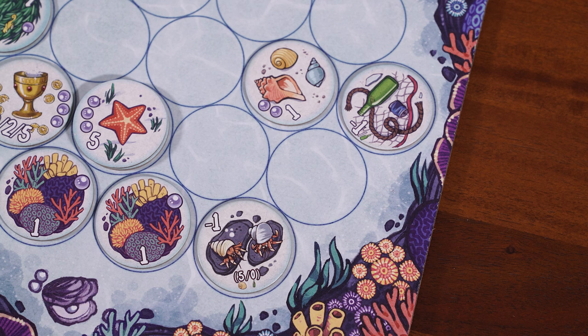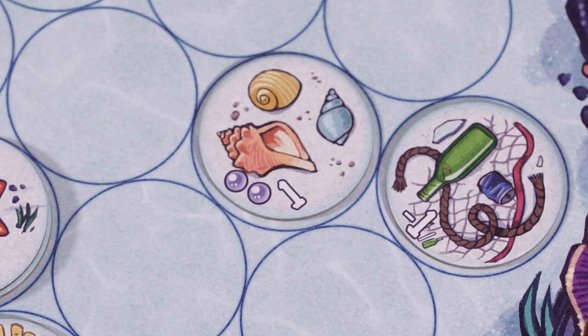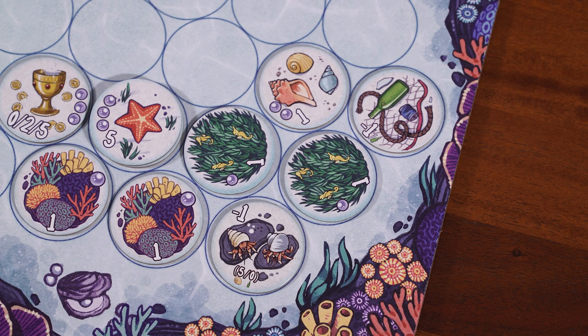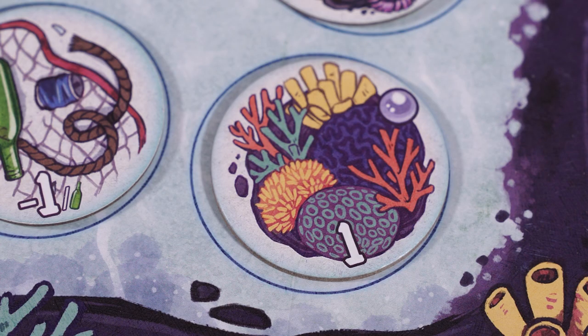Hermit crabs function in much the same way, but rather than looking for oysters, they're looking for a home. A home for a hermit crab is either an empty shell or a trash token. Another difference is that hermit crabs do not have to move one space every turn — it's up to you whether you would like them to — but eventually you do want them to find a home because they'll be worth more points. An empty shell token by itself is only worth one point, but if you get a hermit crab onto that empty shell, it's now worth six points. Both sea stars and hermit crabs can move on top of other tiles — tiles do not block them. The only exception is coral tokens, which they will have to go around. If they have no path, they will be trapped by coral tokens.